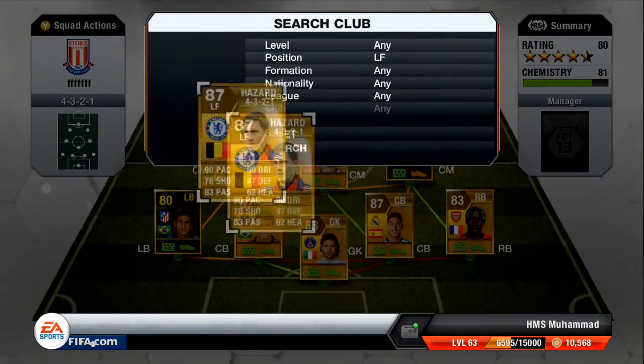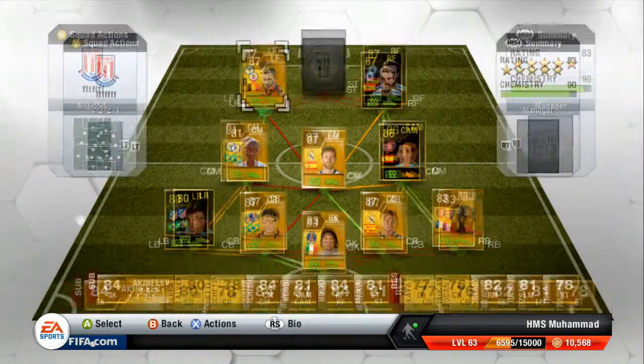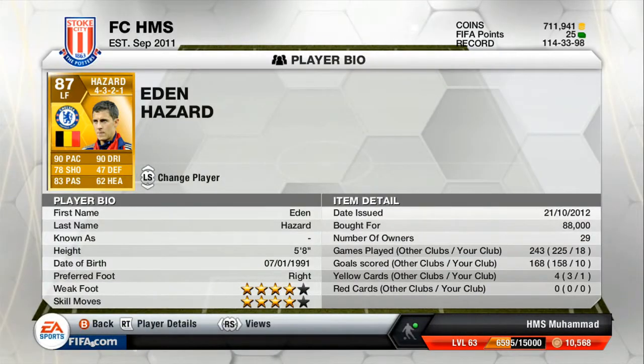Left forward we've got Eden Hazard. I think he's the best player in this team, probably along with Ramirez. He's got an incredibly good shot, he's very fast, his dribbling is incredibly good, his passing is excellent — 4-star weak foot, 4-star skills. At 90k you've got a bargain, because you're looking at Ribery who's very similar stats-wise but he's like 500k. So you're getting an absolute bargain with Hazard.